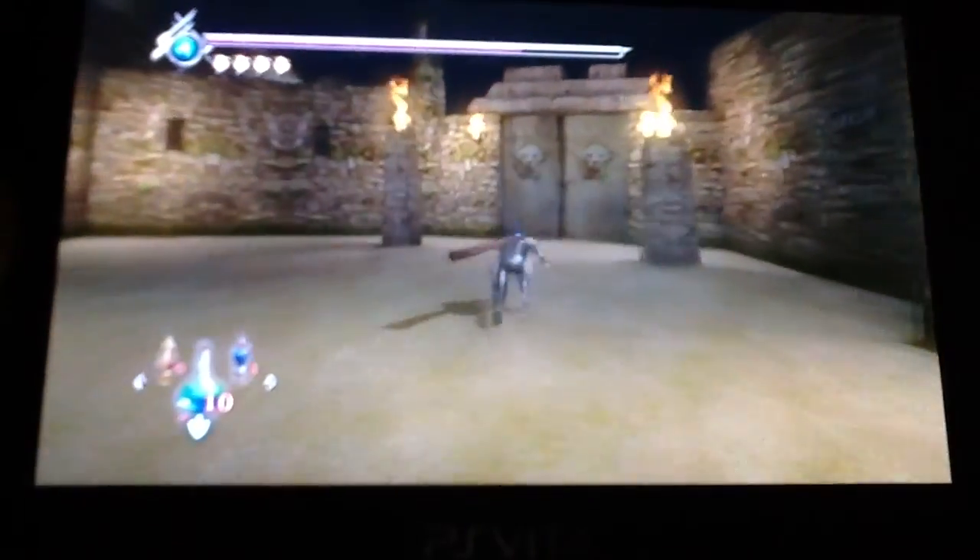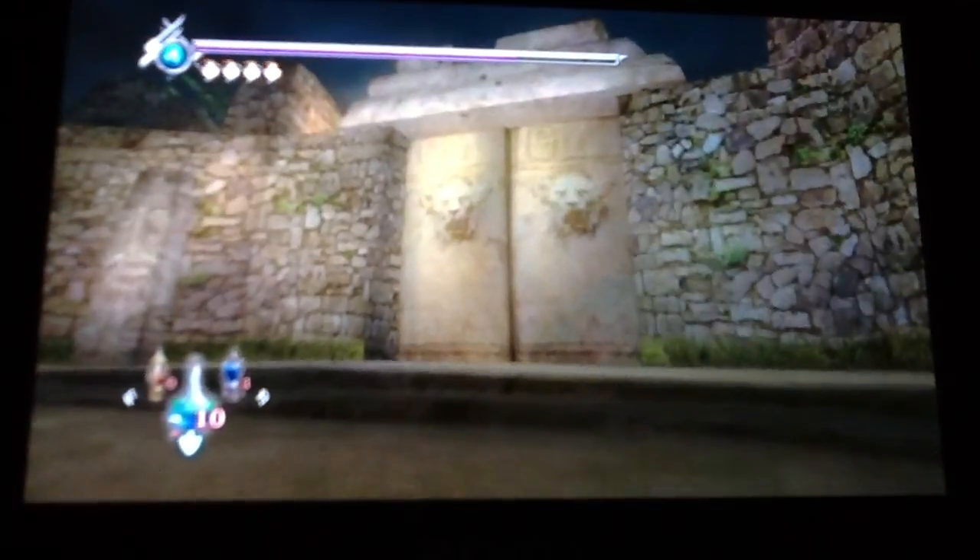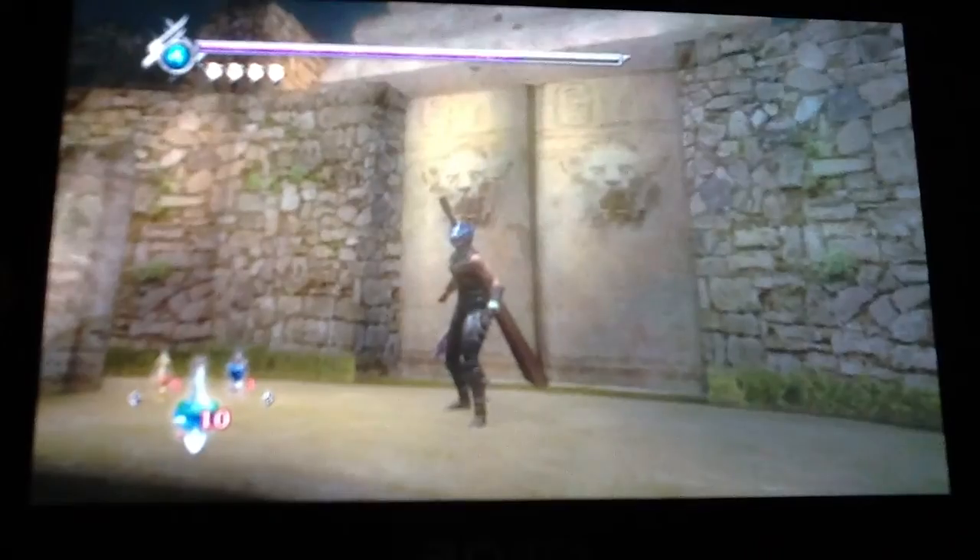On hard, you have ghostfish chilling out in the area. So the fight is quite irritating in that you can be attacked by ghostfish while at the same time you have to be defending against Doku's attacks.